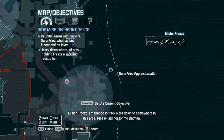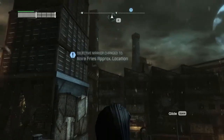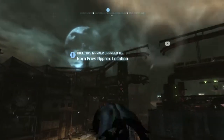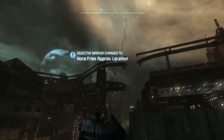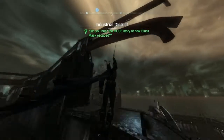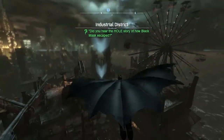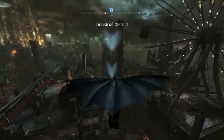In-game dialogue: 'I managed to track Nora down to somewhere in this area. Please find her for me, Batman.' How's it going guys, and welcome again to another side quest here from Batman Arkham City. In this one we will try and find Nora — Nora Freeze — Mr. Freeze's wife.